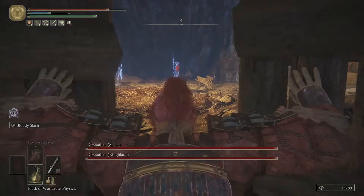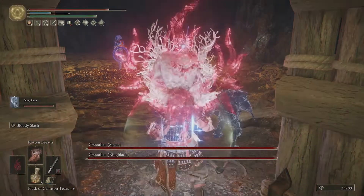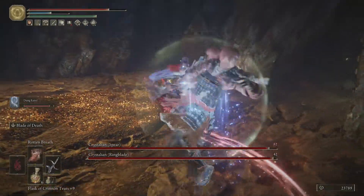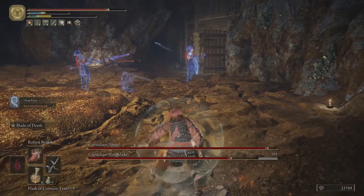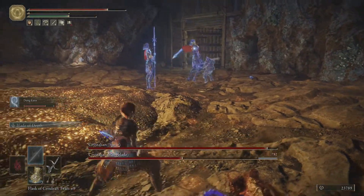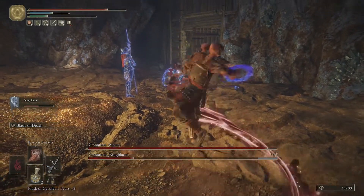When you get in here, you wanna pop your Wondrous Physic and you wanna summon your Dung Eater. Then you wanna cast some Dragon Breath spells while you have infinite mana. Then pull out your Black Knife and go to town on these guys, because it actually destroys them. These rock enemies are kinda hard for our Katana to deal with — I would just go straight to the Black Knife on this one. Use your ally to your advantage. Once you break their armor, they pretty much get one shot.